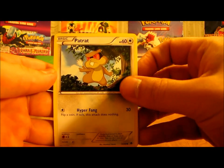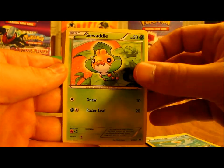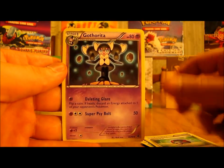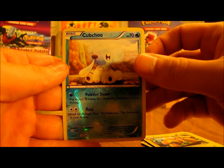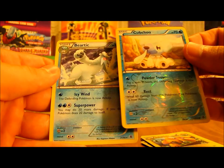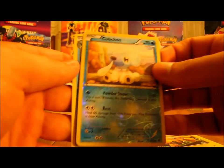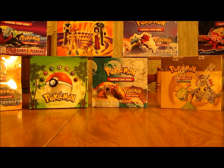Starting off with Petrat, Ferro Seed, Ducklet, Sawaddle, Mincino, Great Ball, Gotharita, Galvantula. The reverse is a Cub Chew, which is a common. And the actual rare is Beartic — so it's an evolution right there, Stage 1 and Basic. Hit the camera on the way down, getting it set up a little bit better.